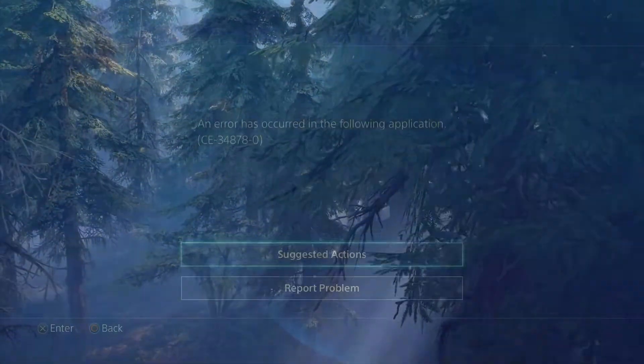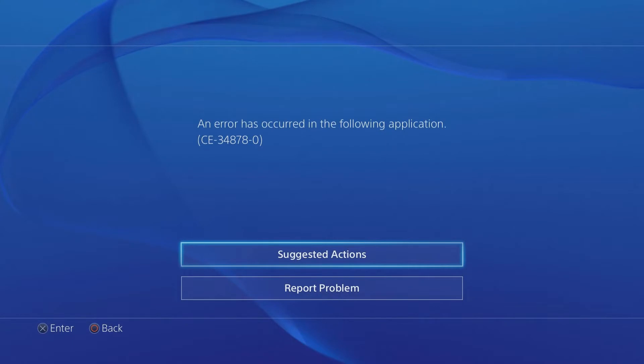When Days Gone crashes, do you get the error CE-348780? If Days Gone has crashed and you're getting the CE-348780 error, you can do the following.